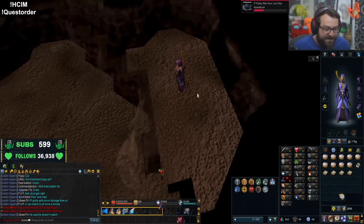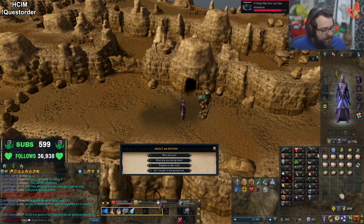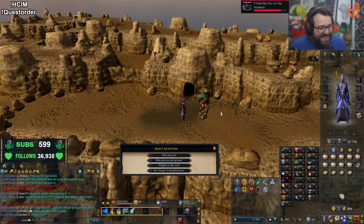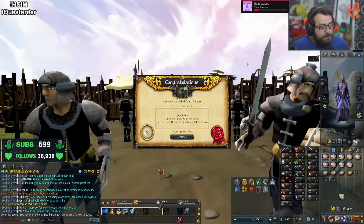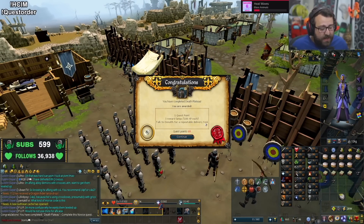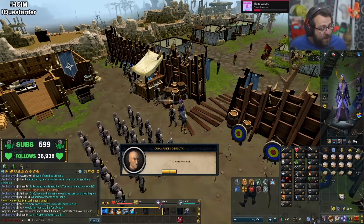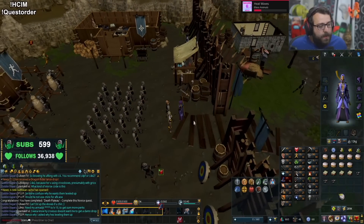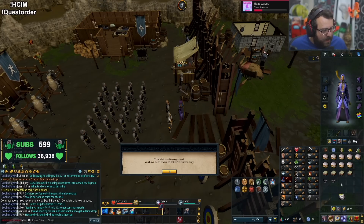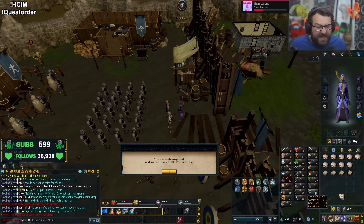We got one quest point, three reward lamps of 100 XP each, and we get the repeatable delivery task. The reason why this quest is good: one, it takes us to 69 quest points, and in addition to that we can help them continuously deliver. We'll put the lamp XP into summoning because our summoning is pretty low — it'll benefit the most from this XP.